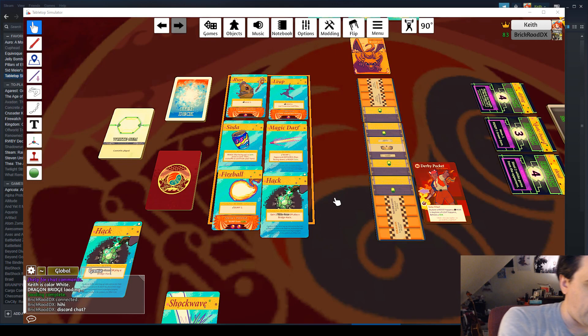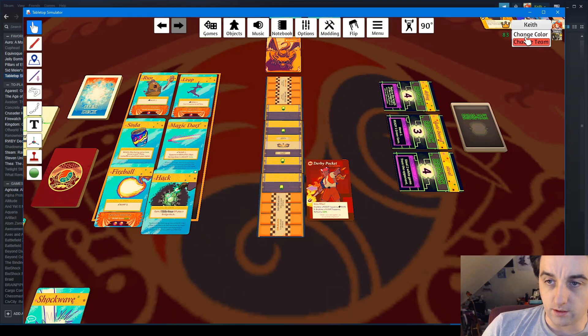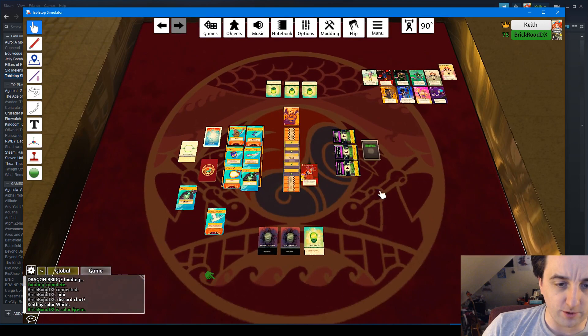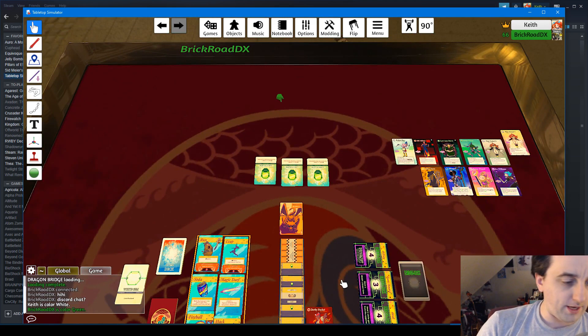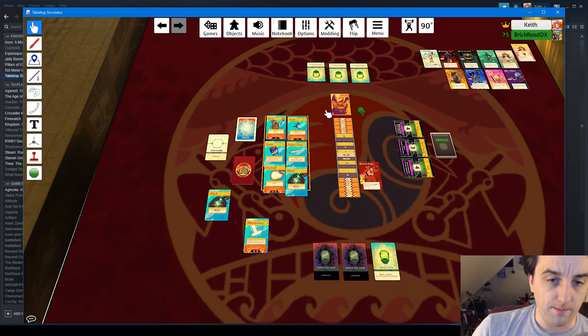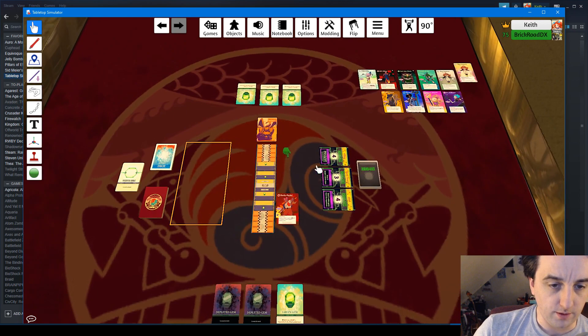Hello! How's it going? Good — let me turn you up on the stream. Say a few words. Hi, hello! Brick Road, welcome to the game. Is there a particular color I should pick? White and green were the ones that worked before, so hopefully that'll still work. Okay, so I was just explaining the basic rules — now I'll explain the expansion rules, which is perfect because you've played the base game but not the expansion.